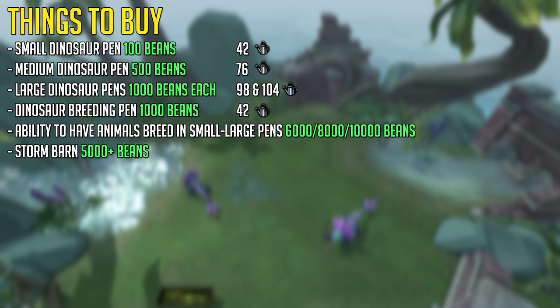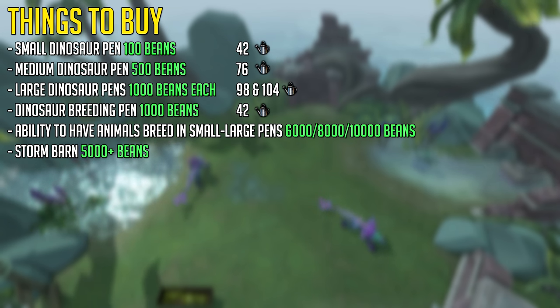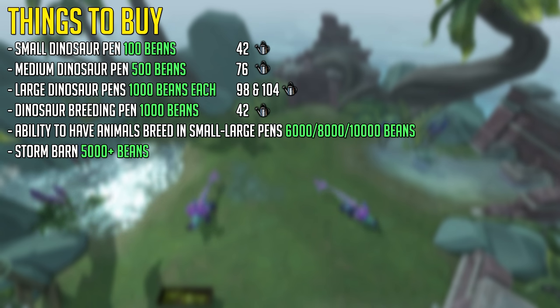Breeding in pens is a nice thing to have if you have two dinosaurs or a breeding pair in a regular pen apart from your breeding pen — with luck you actually get an egg here and there, that is if your pen isn't full already. The last thing I recommend you buy is a Storm Barn, costing 5000 beans for the base version, which can hold up to 15 animals. This is incredibly useful if you have a lot of checked animals and eggs you cannot use for experience just yet, or you want to save them up and save your bank space.